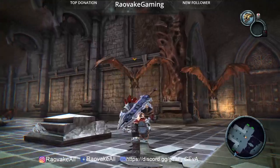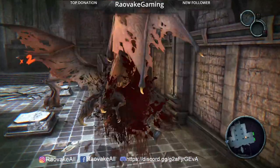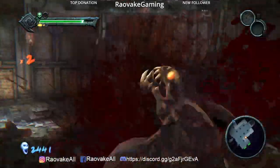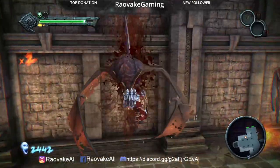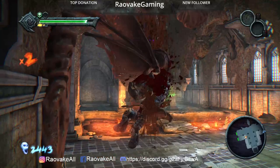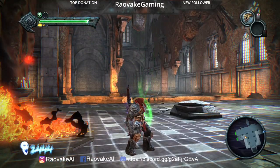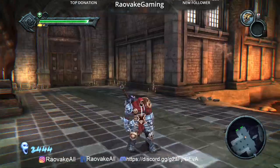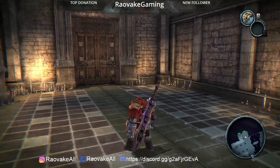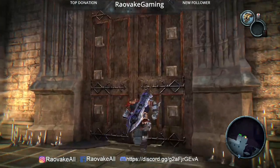So, first things first. According to my notes, there are seven things that we can pick up here in the dungeon. And with things, I mean artifacts, lifestone shards, stuff like this. Seven in total. Nice. I think we need to go to the south for the first one. You're heading in the right direction.